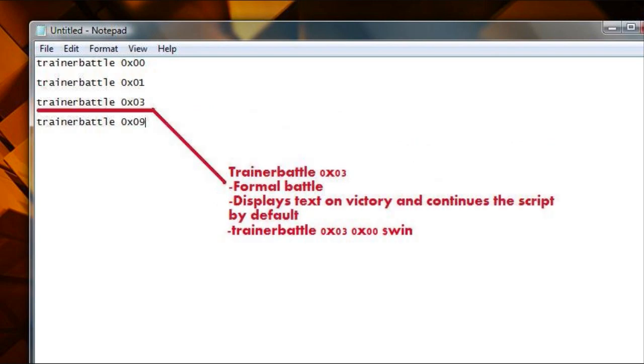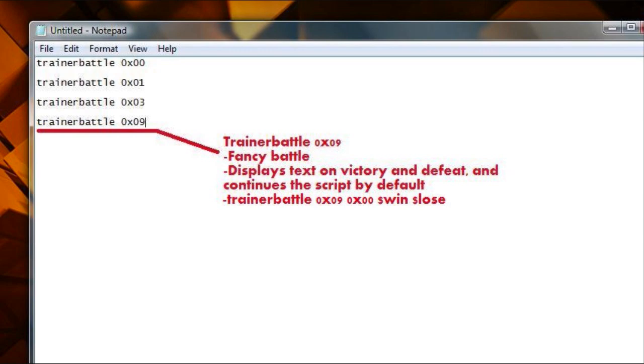Trainer Battle 0x03, I call it a formal battle. It displays text on victory but none before the battle, so it goes immediately into the battle sequence. But it continues the script by default, which means after the Trainer Battle command has finished, it automatically continues the script. When in a normal Trainer Battle 0x00, for example, the script ends after the Trainer Battle command.